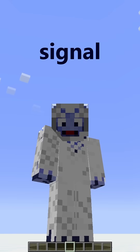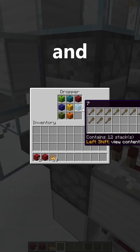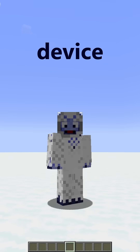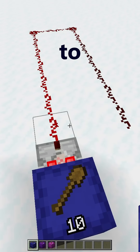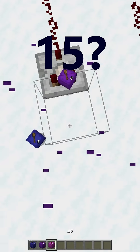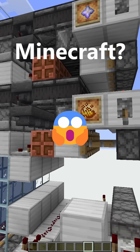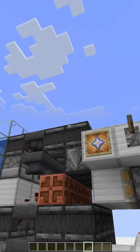How do you make a 1-in-10 signal strength randomizer when droppers and dispensers only have 9 slots? You're making a redstone device that needs a random signal strength of up to 10, or 12, or even 15. Maybe you're doing something crazy like making a set of D&D dice in Minecraft and you need to roll a 10-sided die.